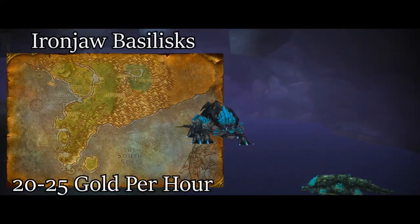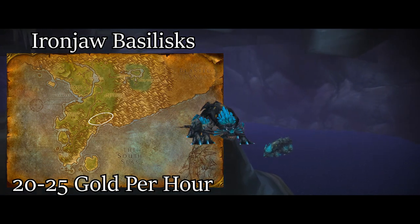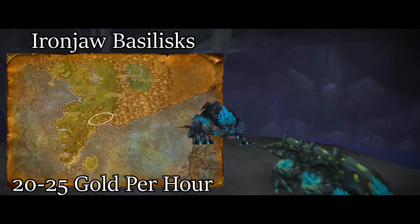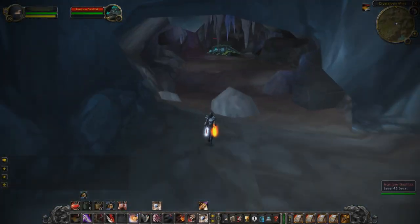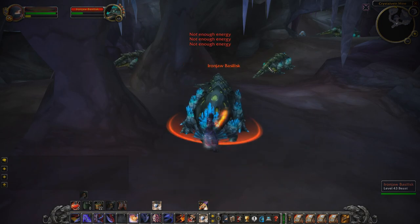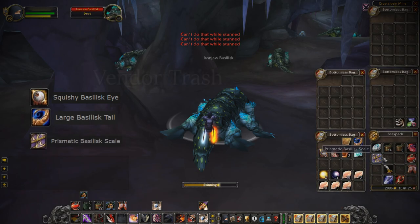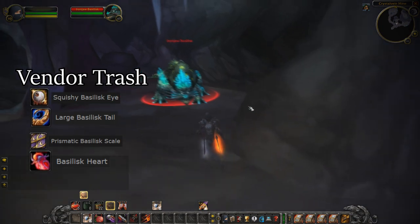In just about the dead center of Stranglethorn Vale you're going to find a cave called Crystal Vein Mine, which is full of Iron Jaw Basilisks. This is going to be one of the most consistent spots gold-wise since you'll be making a raw 20 to 25 gold per hour via vendoring alone. If you have skinning and/or mining you'll make even more gold here. The Iron Jaw Basilisks drop four gray items — basketless eyes, tails, scales, and hearts — which all vendor for quite a bit if sold in bulk.